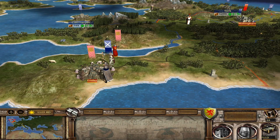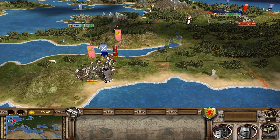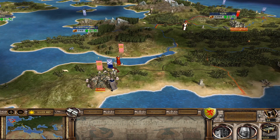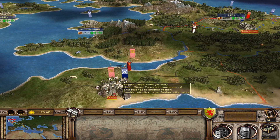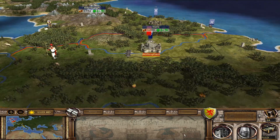Hey guys, what's up? Welcome to episode 5 of the Scottish Campaign, where we have the English on the run. We've got them right where we want them. We have two war fronts going on here — we have the king to the west and we have the prince to the north.